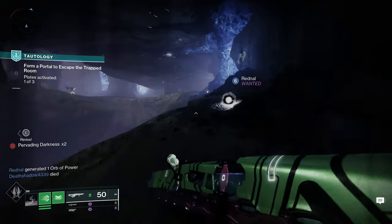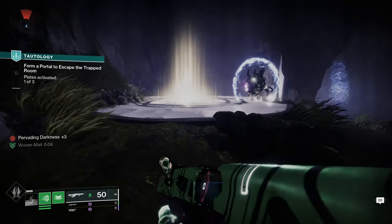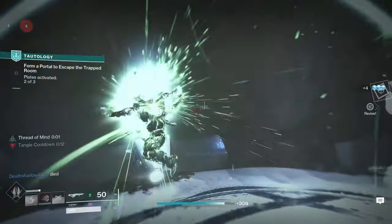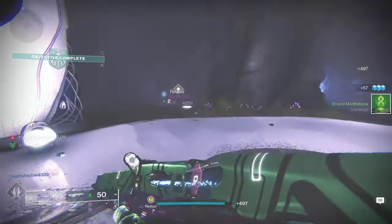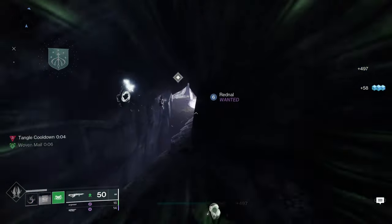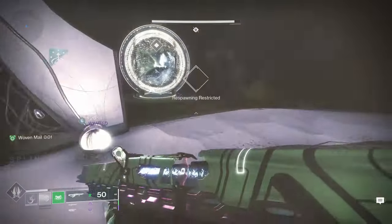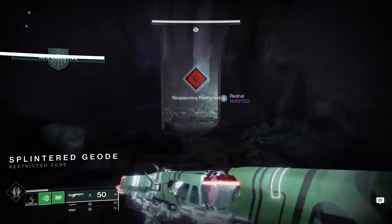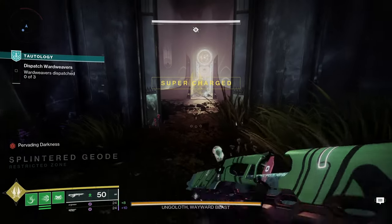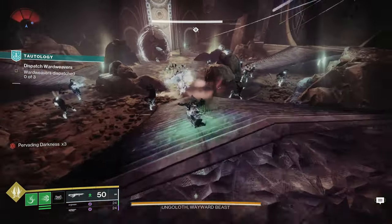I'm not sure how I feel about Prismatic Titan in the Crucible. It has amazing tools like Shackle Grenades and Thundercrash, but there really isn't too much over the top here. Depending on how strong Unbreakable is, we might have a meta of Titans running around absorbing every attack shot at them. Drengur's Lash could get some cheeky suspends but it's not the most consistent ability. Knockout is probably the strongest PvP aspect, since you could do what Titans do best and punch someone to death for healing. Overall, I think Prismatic Titan is going to be a kind of mid subclass in PvP, since the kit mostly revolves around PvE crowd control and AoE add clear.